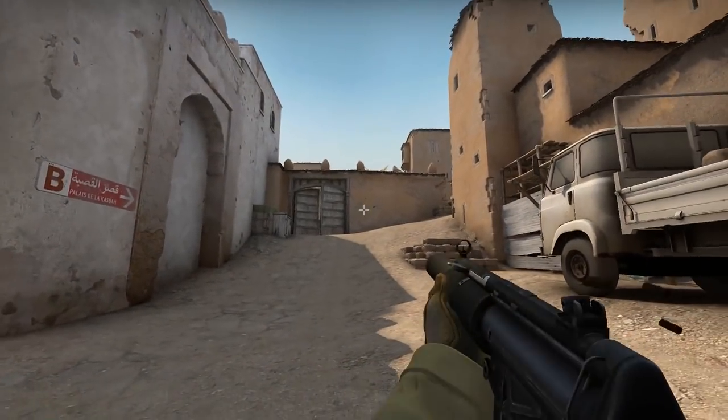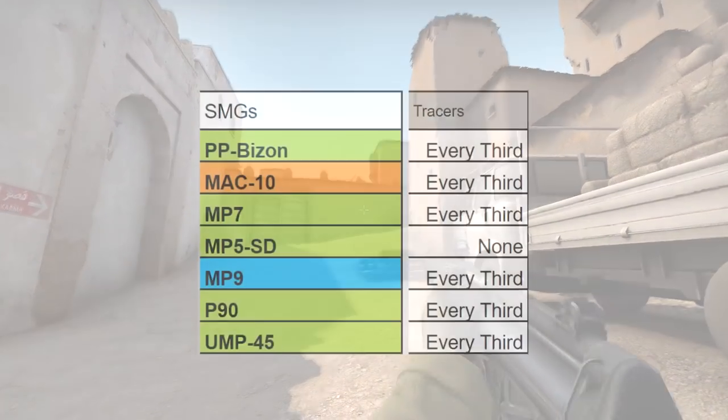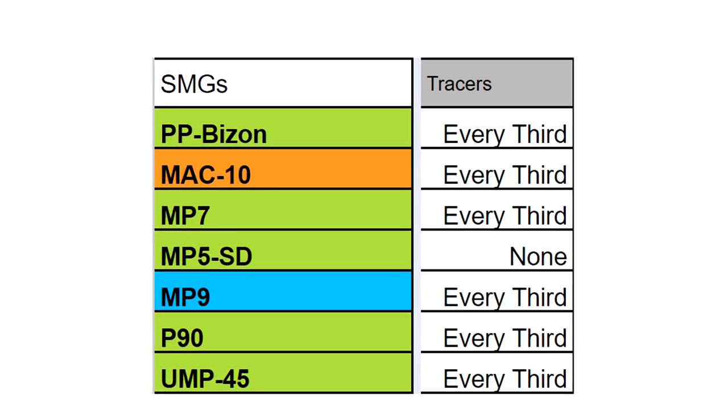There are a few effects of this besides being super satisfying to shoot. One of which is the tracer frequency statistic. This says how many bullets you have to shoot before the tracer — the little line a bullet leaves — appears. For the MP7 it's three, meaning every third bullet will have a tracer. Whereas with the MP5, it has a value of zero, like the USP, and snipers. This means there will never be a tracer shot from this gun.